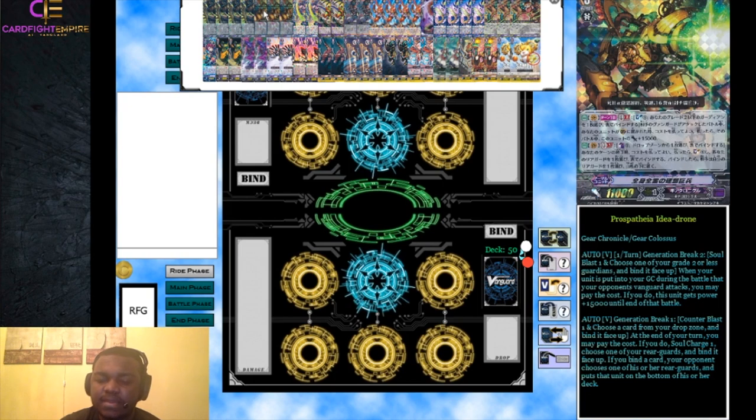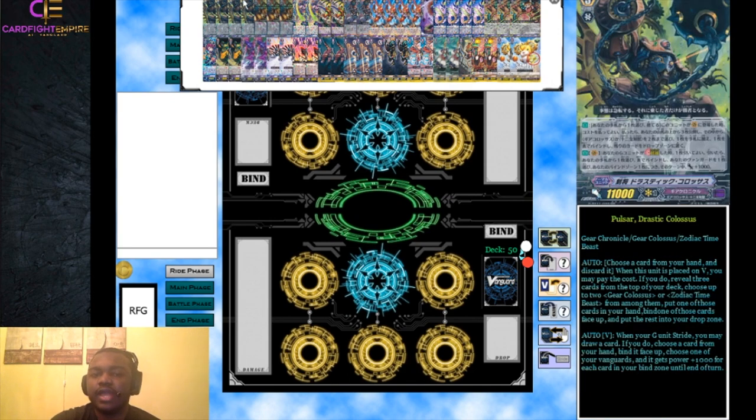Prosepia also has a Generation Break 1 ability: at the end of your turn while on the vanguard circle, you can soulblast one, choose a card from your drop zone and bind it, soul charge one, then choose one of your rear guards and bind it face up. If you bind a card your opponent must put one of their rear guards on the bottom of their deck. It's not ideal that they choose, but it provides some control. Ride Drastic Colossus whenever you can - it's a way better ride.